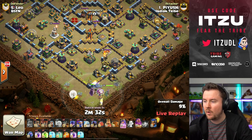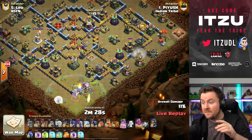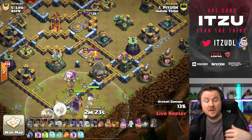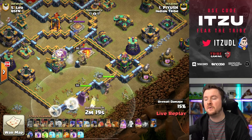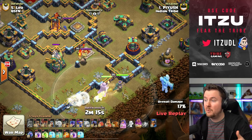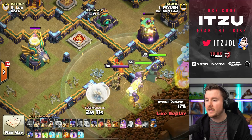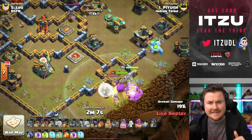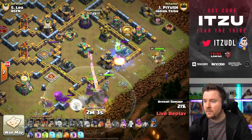We have the queen walking alongside the air defense to take it down. We have a really interesting army composition for Super Bowlers — a witch, a Dragon Rider, and some support troops. Dragon Riders just recently got nerfed. Most likely the Dragon Rider will be used for the eagle artillery. Just behind the queen there's a Head Hunter, and the Super Bowlers should take down this right compartment.